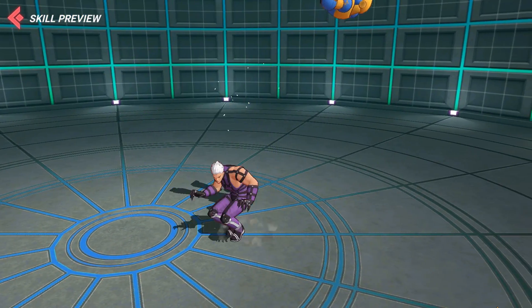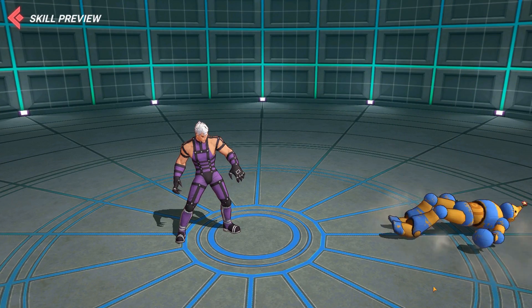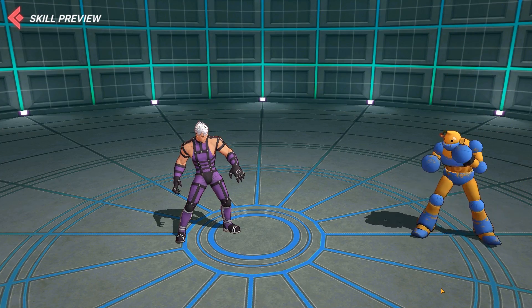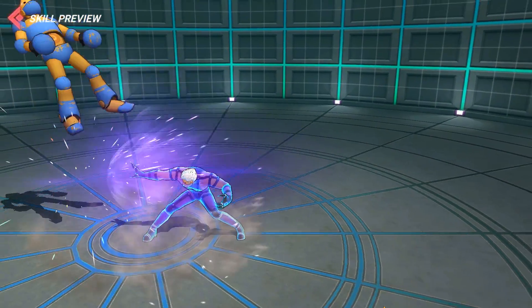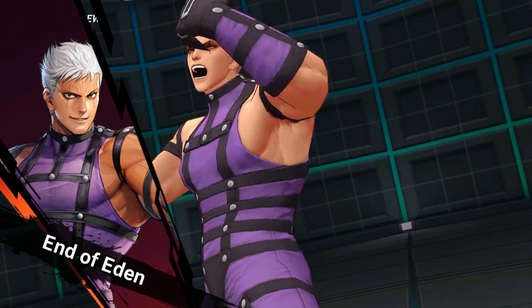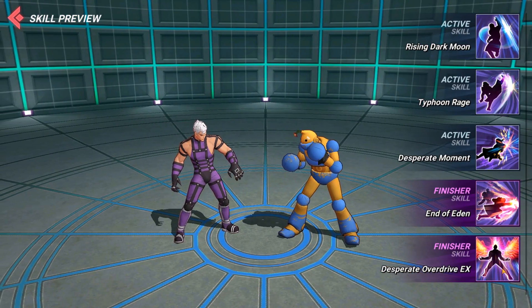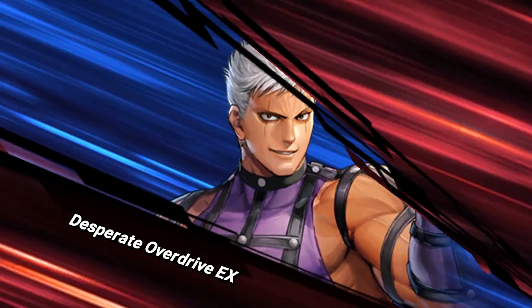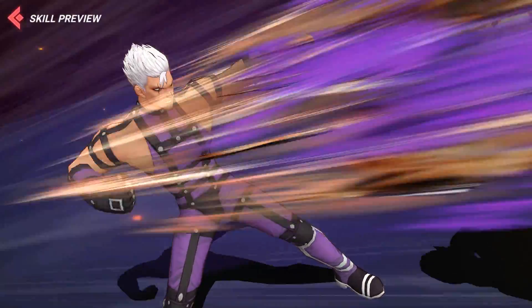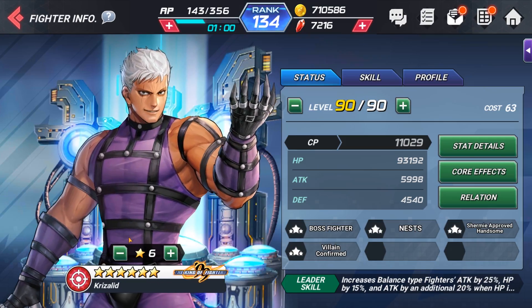Alright, so here's his first move — that decreases the cooldown for this move right here. His other two active skills decrease the cooldown of the Typhoon, so that's gonna be the bread and butter. And here's his other one — really cool, covers some ground. Let's check out his finisher. Really cool. And his special skill finisher — it's freaking sick, man. Straight up Jojo punches him.